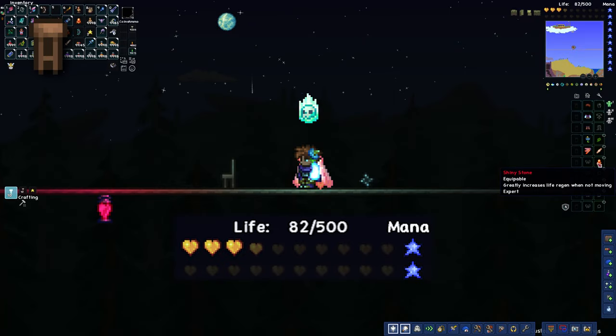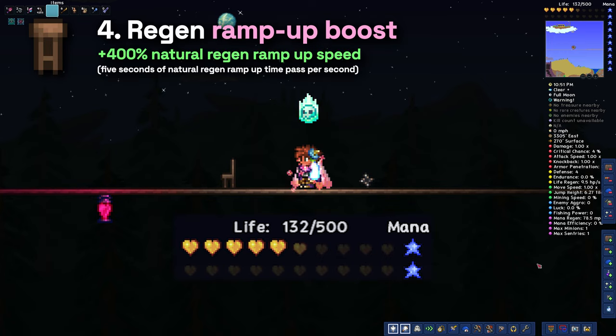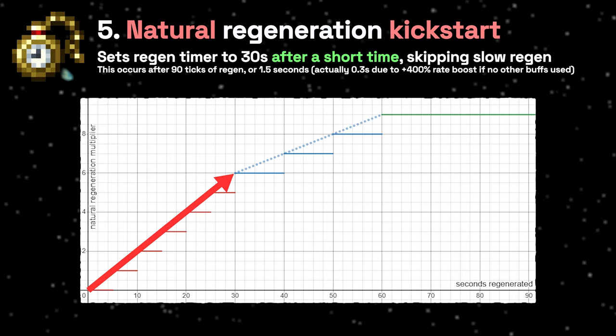First, it massively boosts the rate natural regeneration ramps up, meaning your natural regeneration will ramp up 400% faster. Secondly, after a short while, it automatically sets your natural regen timer to 30 seconds, kick-starting your regeneration, skipping the slowest parts of natural regen.